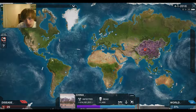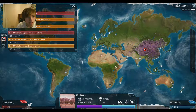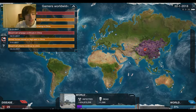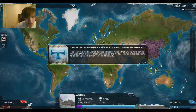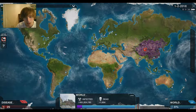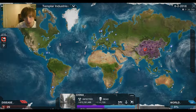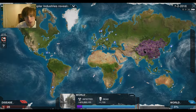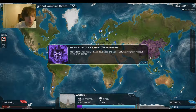We just got into India — I think we did. They haven't even noticed it yet, which is pretty ridiculous. We're killing people very steadily as well. Blood cult attacks continue to climb — that's actually the vampire. Dark Pustils symptom mutated. We need to get it to spread a little bit more through transmission.